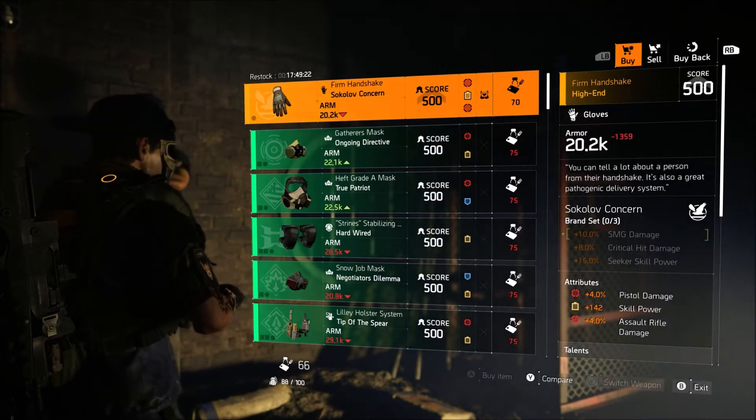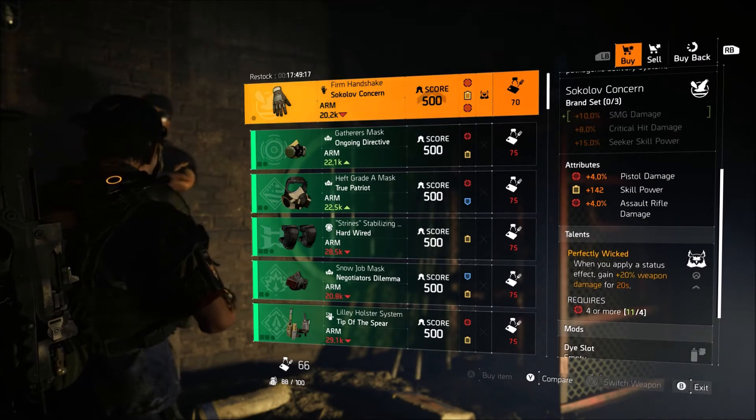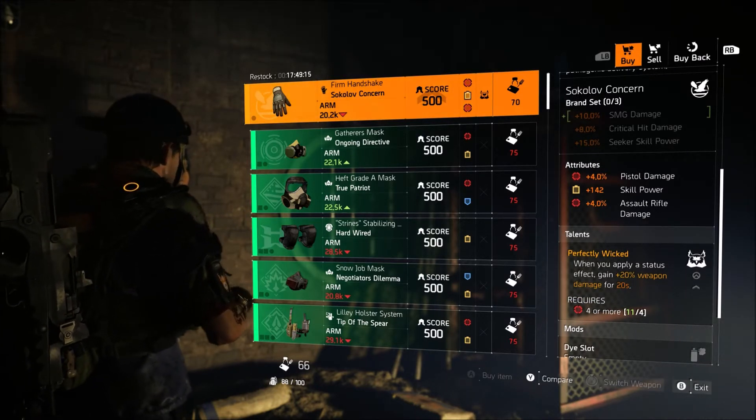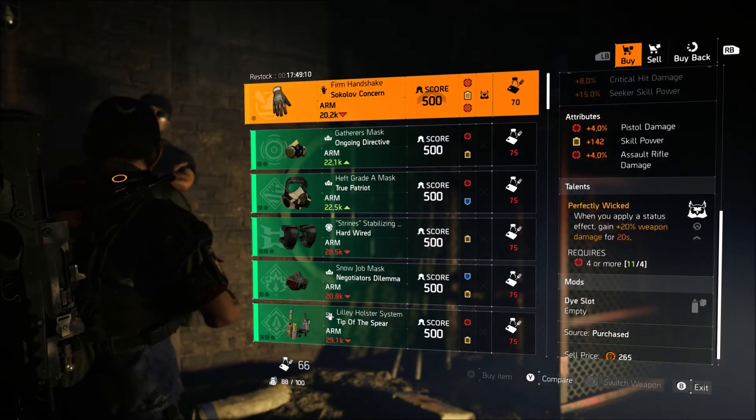Today he is selling the Firm Handshake Sokolov Concern Gloves with Perfectly Wicked. If you're not familiar with Perfectly Wicked, it's when you apply a status effect and gain 20% damage for 20 seconds. This does require four or more reds, so if you don't have a pair of these, you can pick them up.